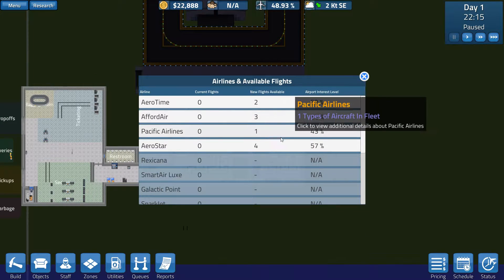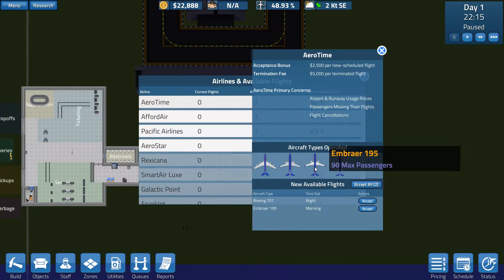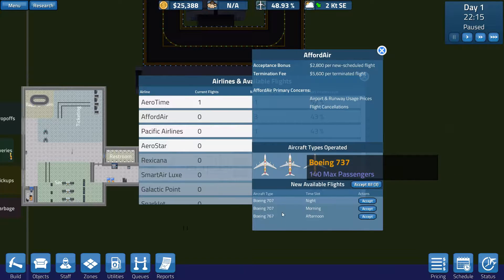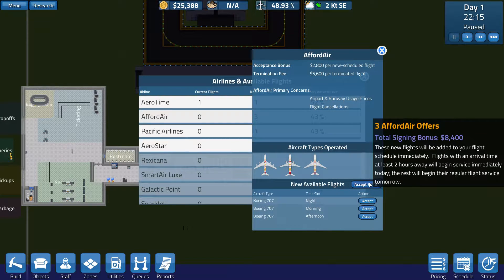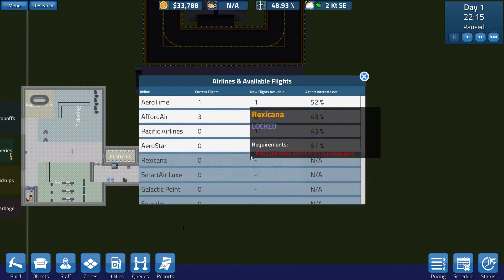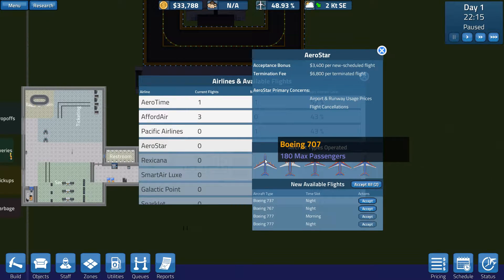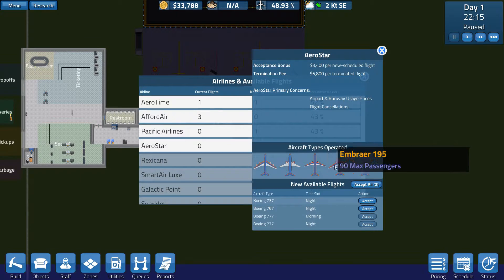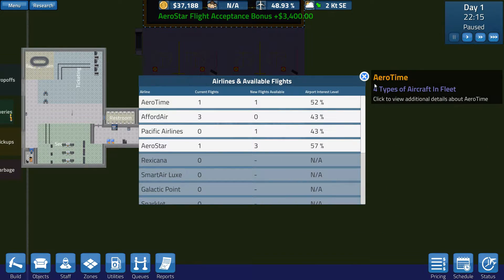I'm not going to take any of those little flights. We have a 707 — I really like the 707s. Over here, a 707 and a 767; we can handle all of those. Night, morning, afternoon — let's accept all three of them. I do not want that one, that's the 19-passenger one. Forget that. So 737, 767 — I can do both of those but they're both at night. We can only take in one night plane, so I'm going to take the 767. Let's take that one and that'll be enough for now.